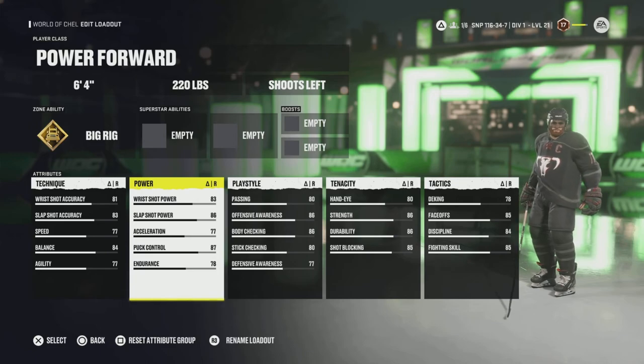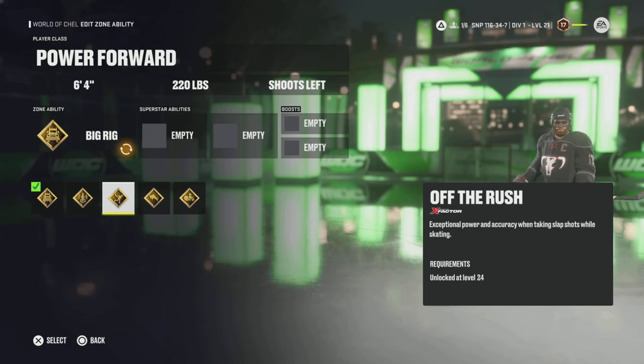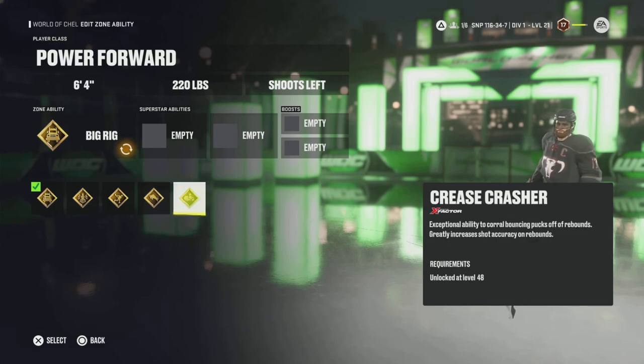Next is Off the Rush — exceptional power and accuracy when taking slap shots while skating. The Power Forward has a very solid base slap shot of 86, which you can increase to 91 and then add a plus two for 93. Following that, Truculence is the hitting ability where you knock them over and have a better chance to put them on their ass while sapping their energy. Not sure it's worth the gold slot compared to Unstoppable Force, but it's still strong. Next is Crease Crasher — the Power Forward is hard to move off the puck, and it's even harder in front of the net. They're big, awkward, and strong, making it tough to clear the crease unless you're a big Defensive Defenseman or Enforcer who can shove them right out.